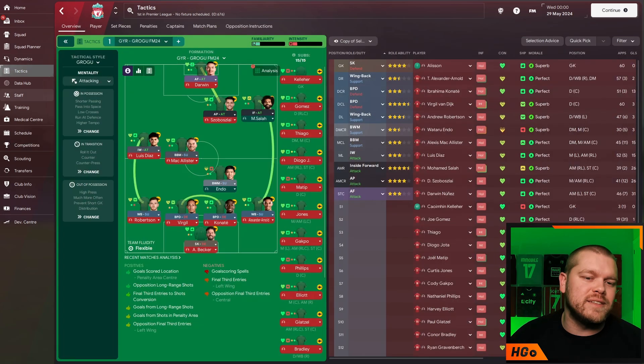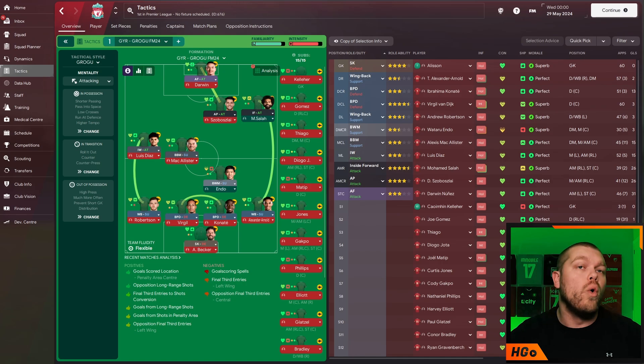In terms of how the tactic looks in game, this is how it looks with the Liverpool best 11 in it. Lots of talent, lots of goals all across the team. This is actually even better this year because of the movement and the dynamic changes, and the players actually doing what they are supposed to do in-game.